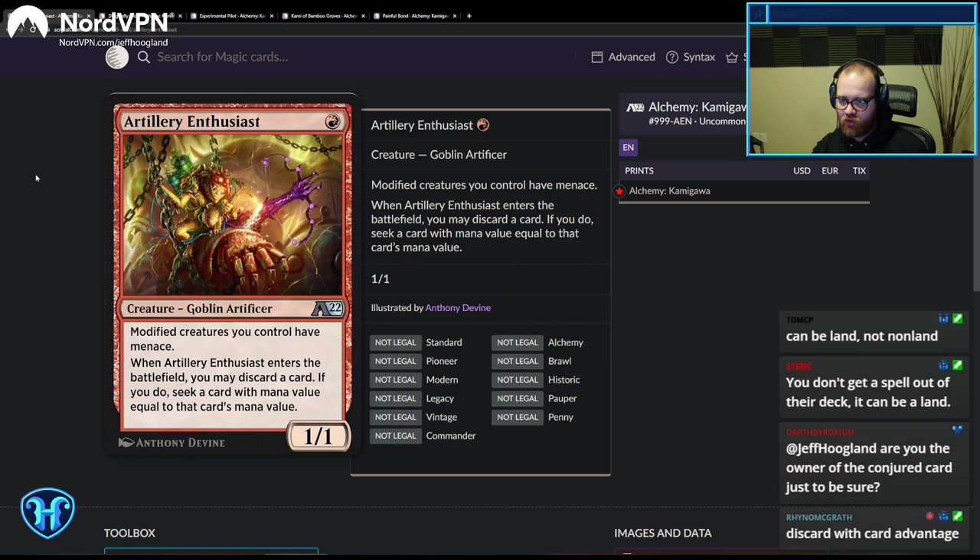Modified creatures you control have Menace. When it enters the battlefield, you may discard a card — if you do, seek a card with mana value equal to that card's mana value. The Modified archetype feels close, and this could be a good one-drop for it, giving a little evasion against other creature decks.